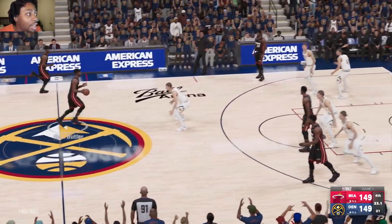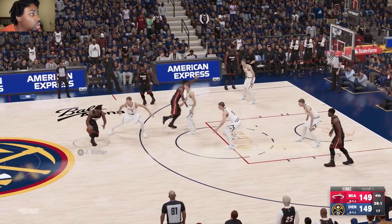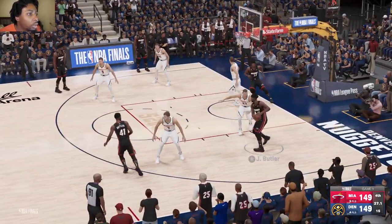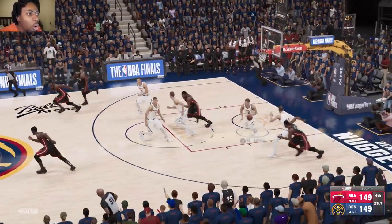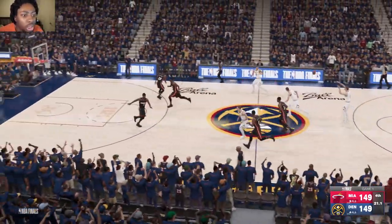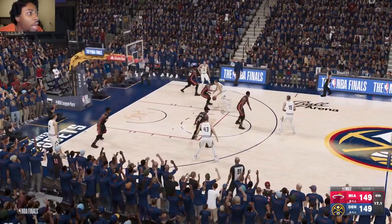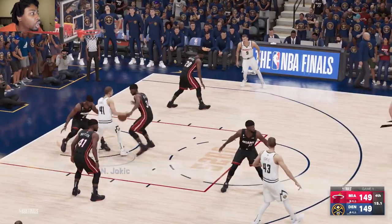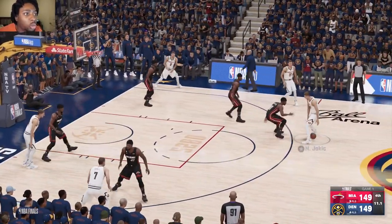Jokic telling Jimmy Butler to get on your knees. Here comes Butler trying to respond, takes the screen, backs up, passes out. Butler with a deep hook shot — won't go. Rebound by Jokic, shot clock turned off. Jokic can take the final shot here in game one, passes around, tries to drive on Butler. Jokic gets doubled, kicks it out. Jokic pump fakes — he was open — now he swings around.